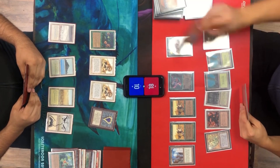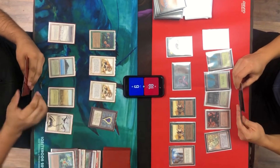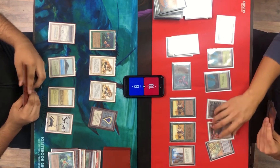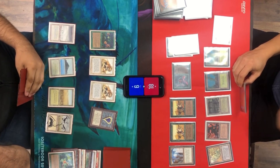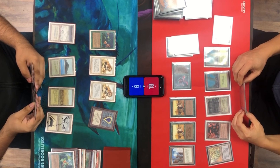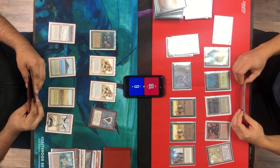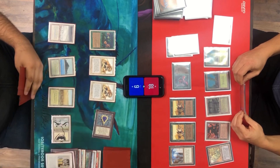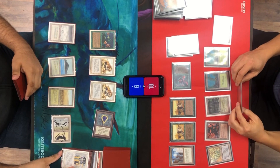We're both getting a little unlucky, and with City in a Bottle out it just prevents me from playing the good stuff even if I draw it. That Pixie is still coming in and now I know I won't get a Dip to block it — I'm below 10. He just cast another elf, so he has two Land Ore Elves in that glared out section.